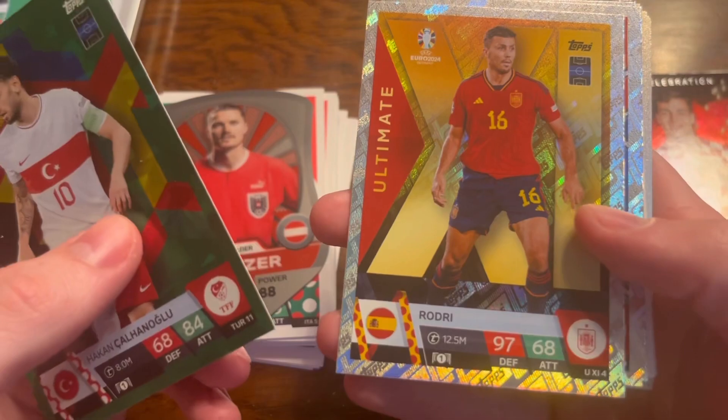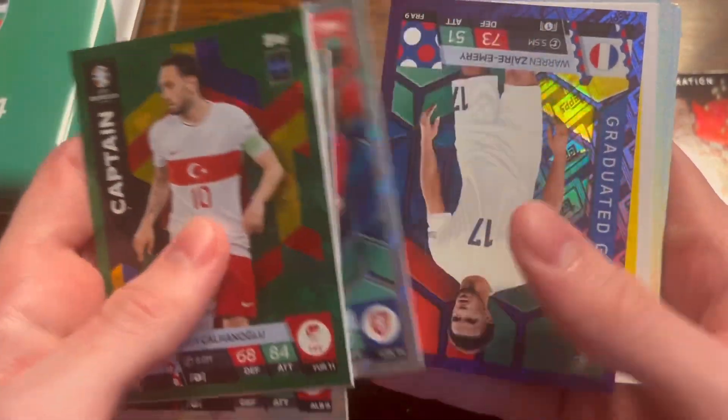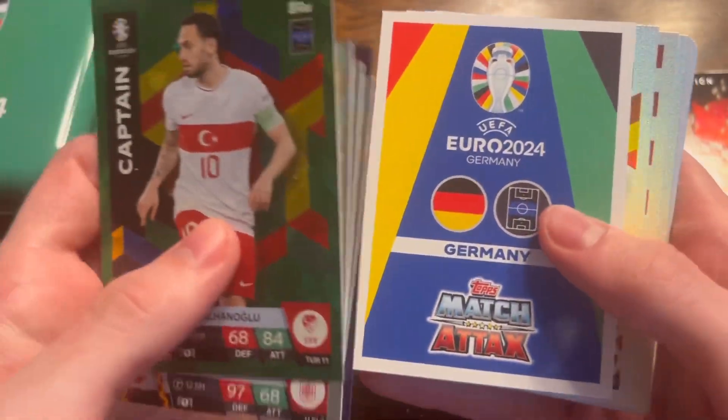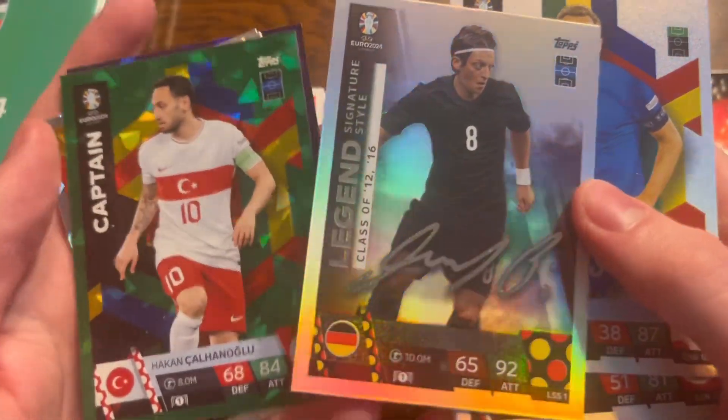We have a Captain Emerald parallel, Kalanog̃lu, Rodri on the Ultimate 11, a Graduated Gem of Aslany, another Graduated Gem of Flozek, a Graduated Gem purple parallel of Emery from France — that is cool. And we've got a Legend Signature card — it is Mesut Özil, class of 2012 and 2016 from Germany.